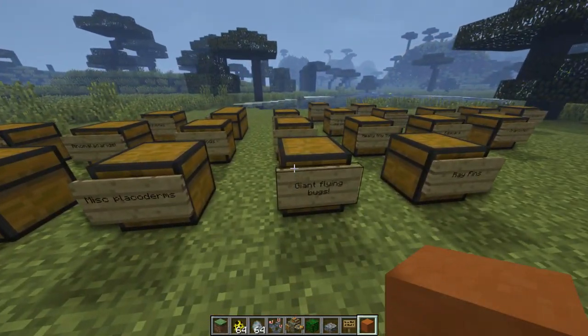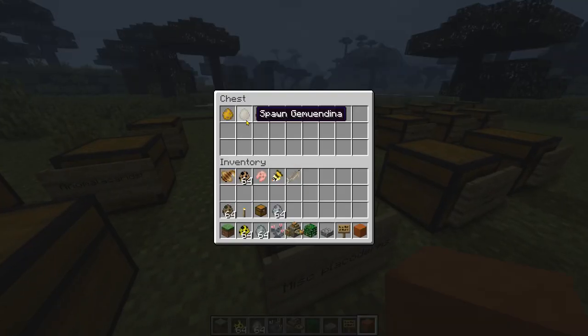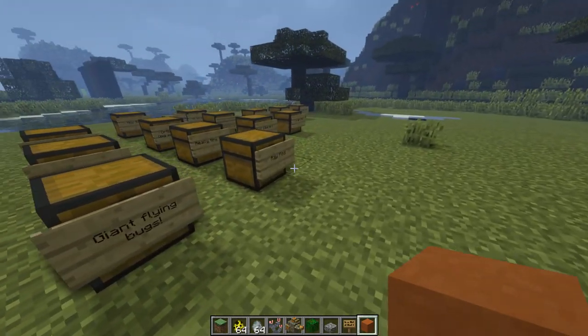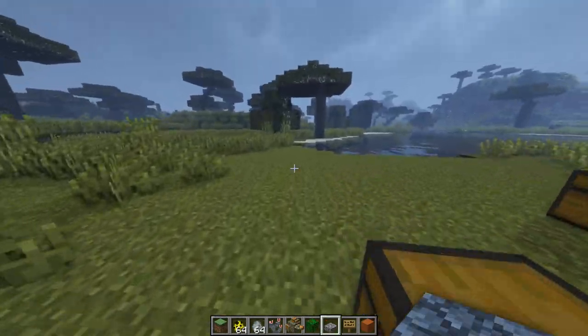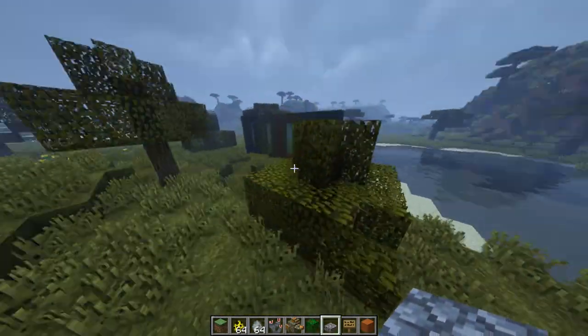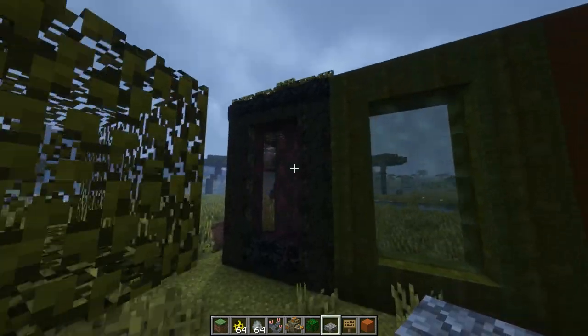Behold — every single one of these crates contains at least one spawn egg for every group of creatures that are currently in the game, and as you can see, there are a lot of them. We also have another time period to visit, so maybe we should quickly check this out first.